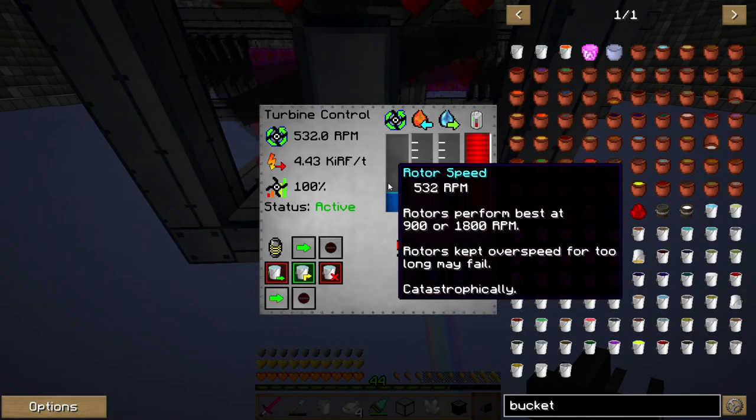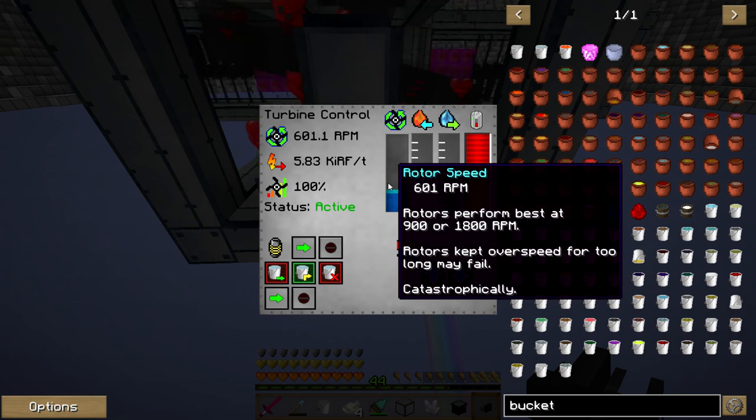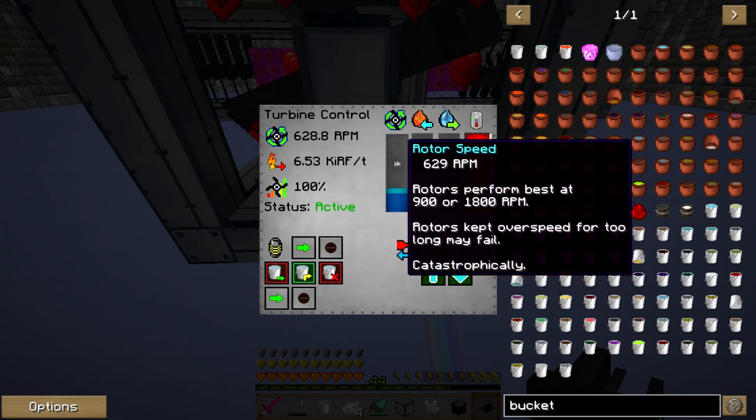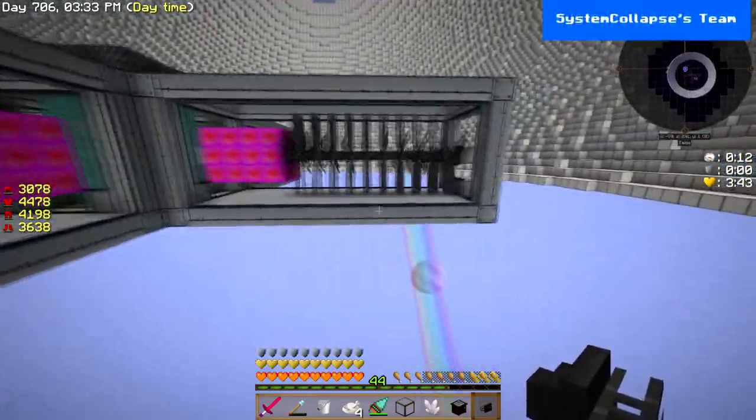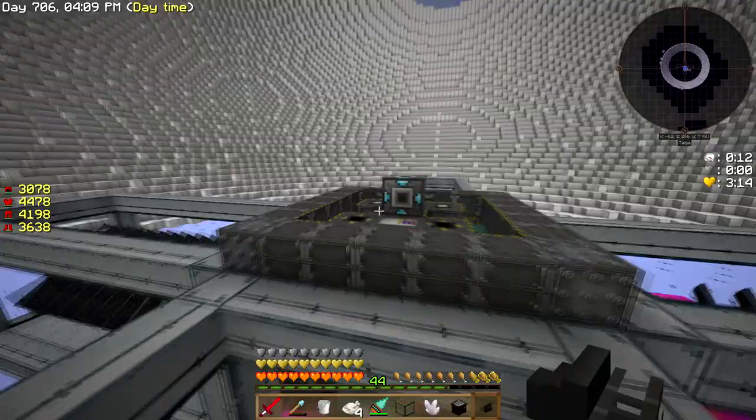I didn't explain the rotors - it'll tell you right here: rotors perform best at 900 or 1800 RPM. The way this one's set up it's gonna go up to 1800 RPM. The part where it says rotors kept over speed for too long may fail - that doesn't happen. It was something that was going to be put in the mod Big Reactors, and this is a port of Big Reactors now called Extreme Reactors - it's just leftover and was never implemented. This will never blow up, don't worry about it.